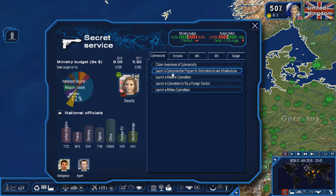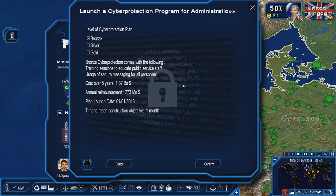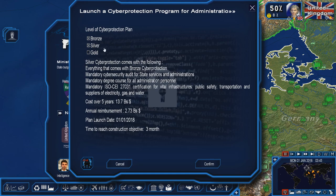Our second option is to launch a cyber protection program for administrations and infrastructures. We have three options that we can adopt: bronze, silver, or gold. Bronze only does the following: training sessions to educate public staff, and usage of secure messaging for all personnel part of the administration. The annual reimbursement varies from country to country, but bronze is the cheapest out of all three. It only costs $273 million at the beginning, and over the next five years it will cost you $1.3 billion. It usually only takes one to three months and is the shortest if you need it in an emergency.